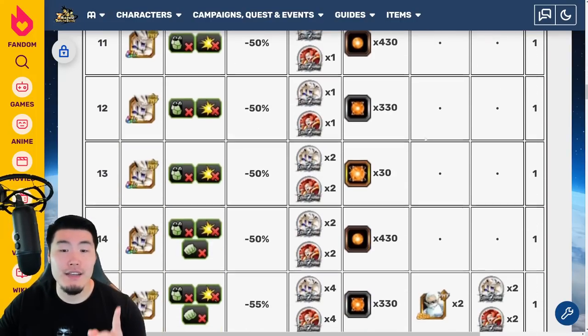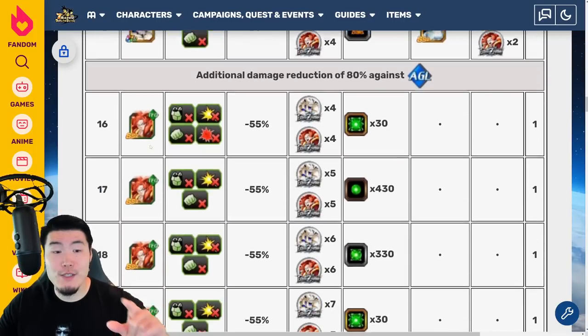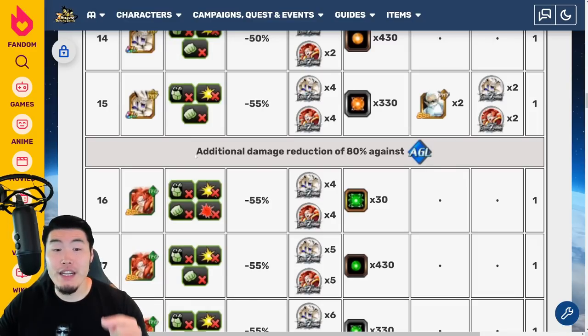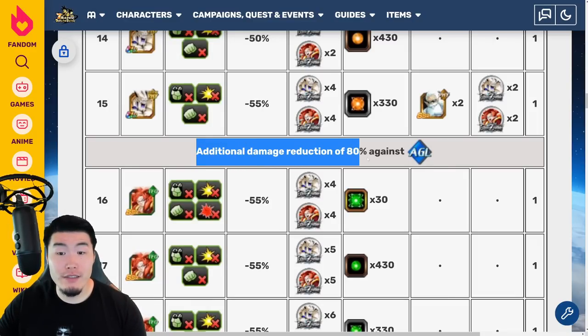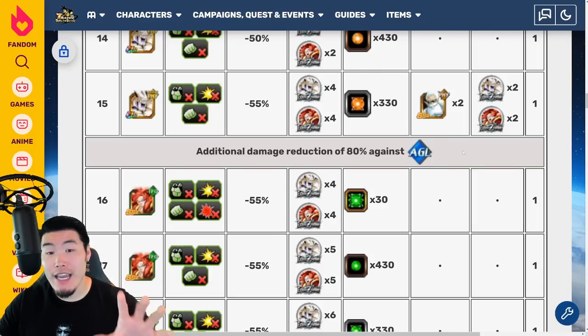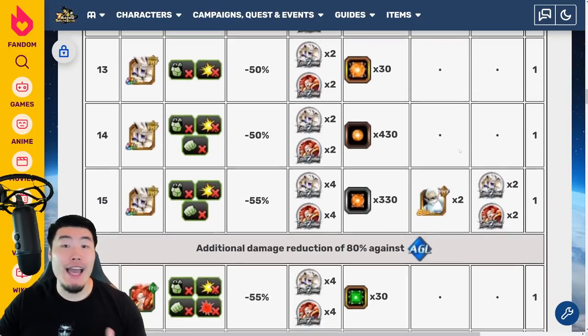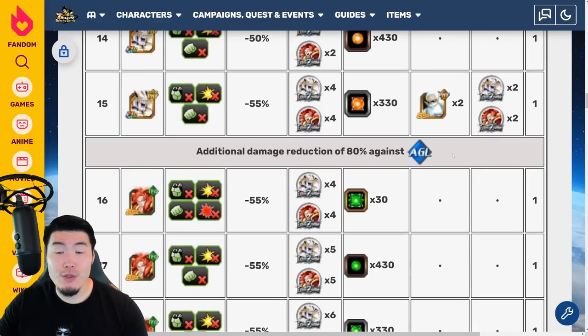One important thing to note is that after level 15, it switches from Omega Shenron to Super Saiyan 4 Gogeta, and there will be an additional damage reduction of 80% against all AGL-type units. You can use AGL units on your team from levels 1 to 15, but after level 15 I'd recommend taking them off since they'll basically do no damage against the Super Saiyan 4 Gogeta.